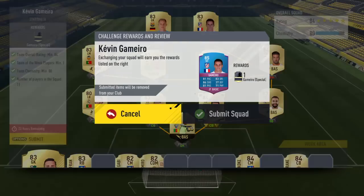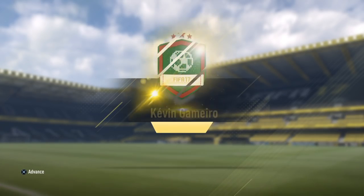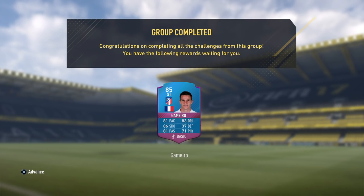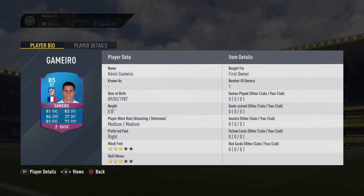So we are going to submit this and get what looks to be a very nice squad builder challenge version of Kevin Gamero. That card is unbelievable. With a bit better pace, maybe a hawk card on there would be perfect.